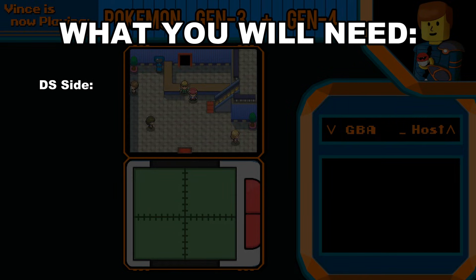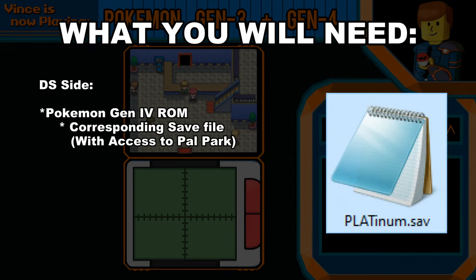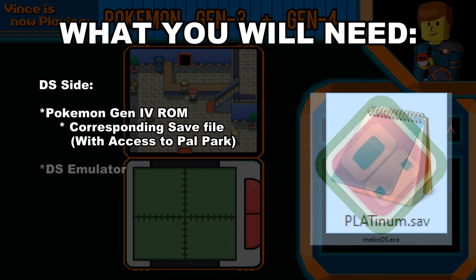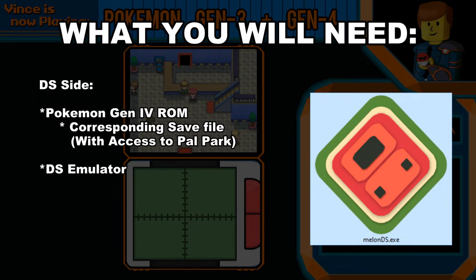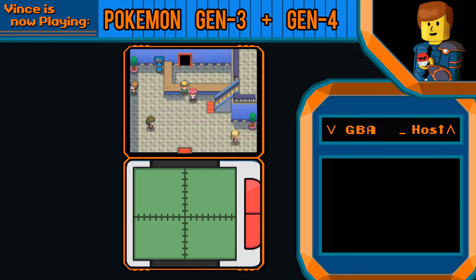And on the DS side, you are going to need a Pokemon Generation 4 ROM — any of these five work. A save file that allows you to get to the Pal Park, and the MelonDS emulator. I'm unsure if DeSmuME does a similar thing, but we're going to be focusing on MelonDS. So with that said, let's get started.